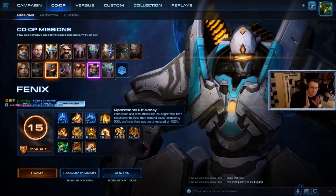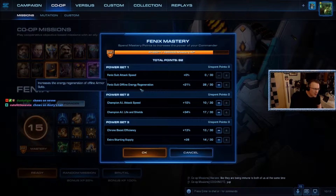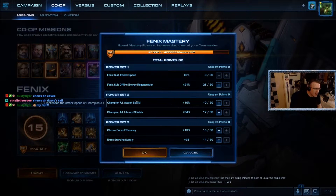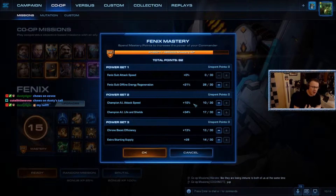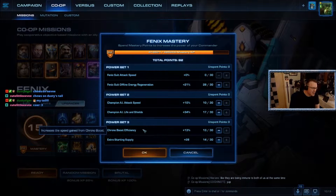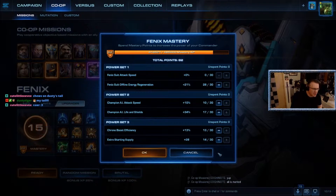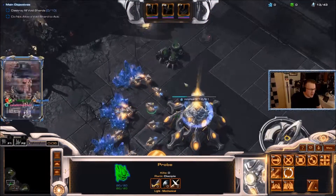You get that at level 10, and he's already pretty overpowered before that — then at level 10 you don't have tech requirements anymore. Carrier rush has a new meaning. For his mastery points I go for the Phoenix suit offline energy regeneration, because his arbiter form has recall, so that gives you a global power. For set two I split between champion AI attack speed and champion AI life and shields — about 10 on attack speed, just for that boost, because you have way more units than champion AIs. For power set three, chrono boost efficiency, and the extra starting supply so you have a little while before you have to build pylons.